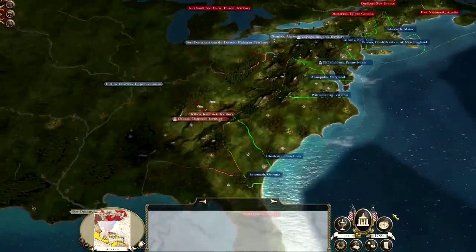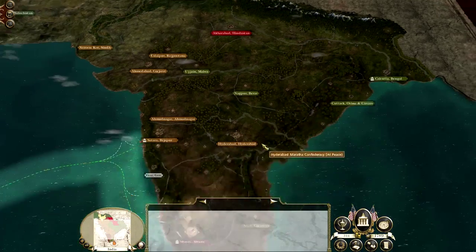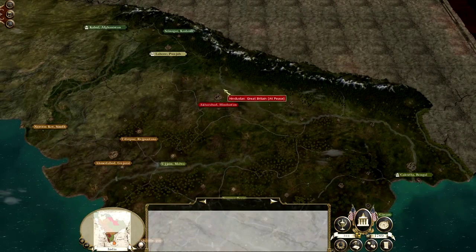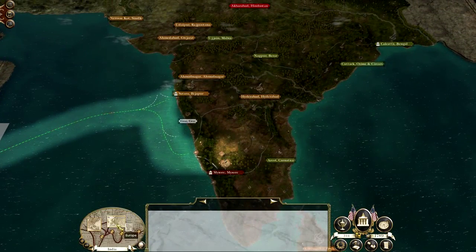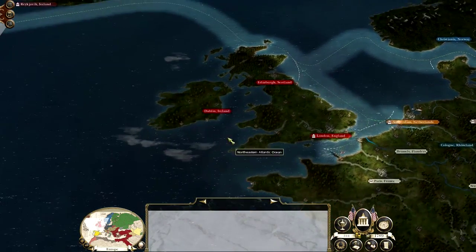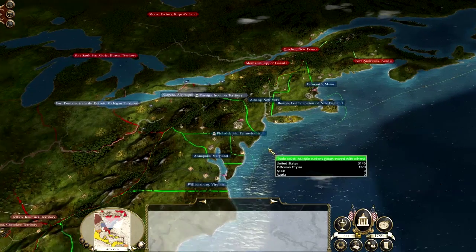Still got a while before we push against the British. They don't actually have any colonies in India — oh, they do. They've lost their Bengali region, but they do have a region. So I would like to push against them at some point. They still have the United Kingdom — Edinburgh, Ireland, London. I said Scotland twice. But not much else we can do this turn.